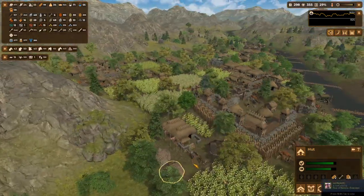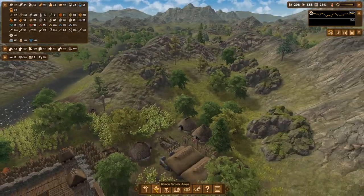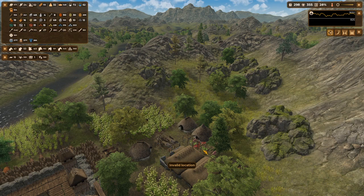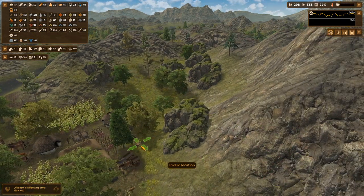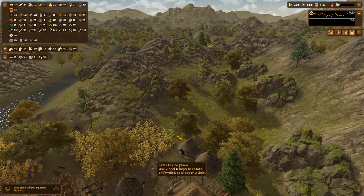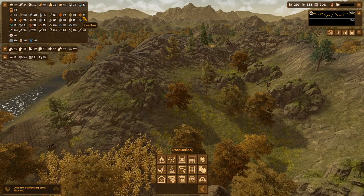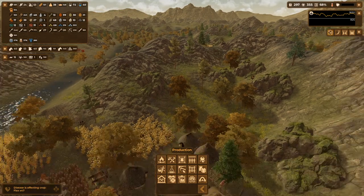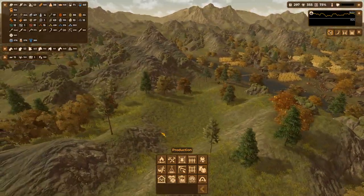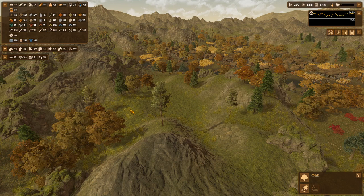I need some tanners over here. Whenever you have a drop in storage for raw hides it's better to make a tanner nearby. Let's put a tanner here because we're going to make a lot of leather — that'll be our main trading good. Wow, we don't have a tanner — come on. We'll get a tanner from afar.